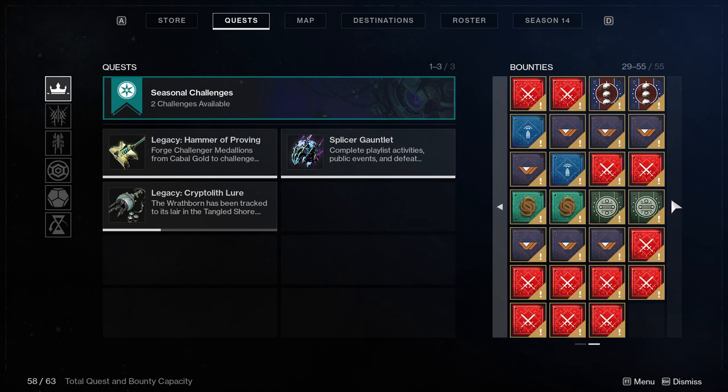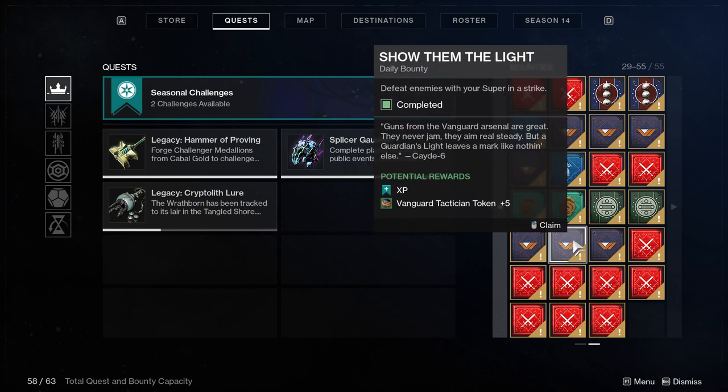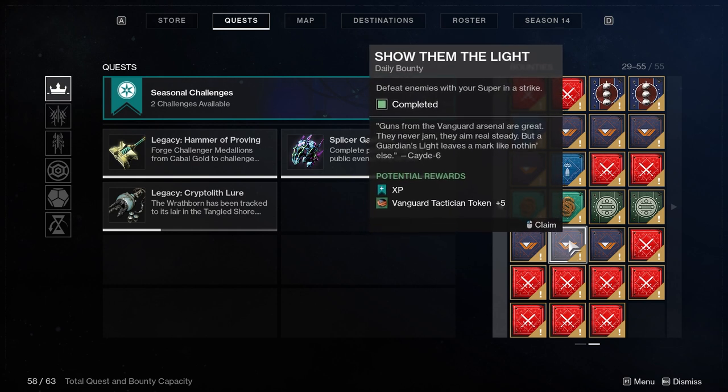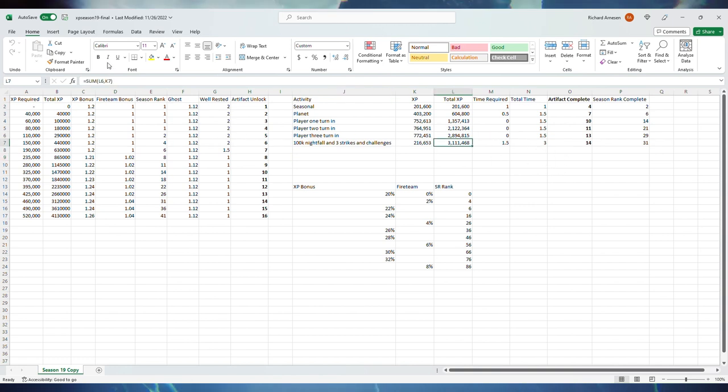Then take 13 additional XP+ bounties from anywhere — while doing Moon or Cosmodrome bounties works well. That brings the total to 60. With that and doing the seasonal challenges in the next season, you'll be able to within the first day or so get all the way to the end of your seasonal track, giving you all the artifact mods to do all the cool builds you'll see on this channel and others.